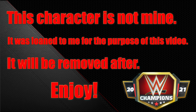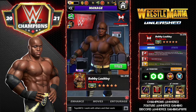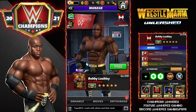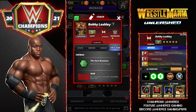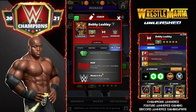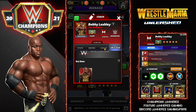Hey everyone, Merix here bringing you another video, this one on Bobby Lashley the Almighty. We've been waiting a long time to get Bobby Lashley in the game here on Champions and he's finally here with the Hurt Business Edition. He's a modern era powerhouse with three links: Hurt Business gems do 50% more damage raw, any color move starts with one more move point, and modern era gems do 5% more damage.